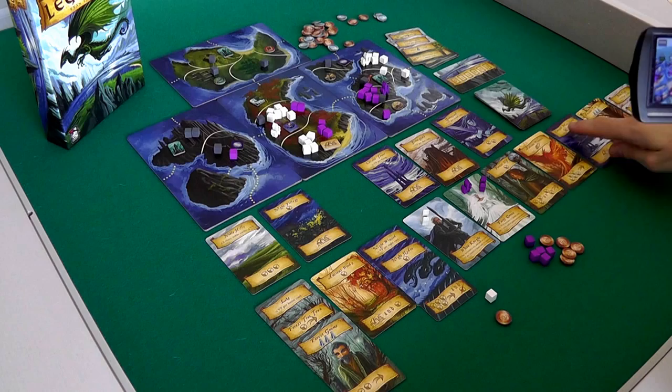Now for points: one point per knight card — one, two, three. One point per forest card — one, two, three, four. Wow, that was a big deal — those forest cards really worked out. I didn't get all three noble cards, I got two of them. But the noble knight eluded me. One point per cursed card — I have no cursed cards.